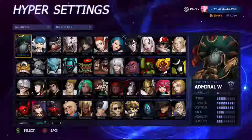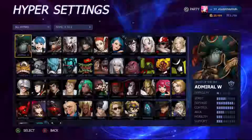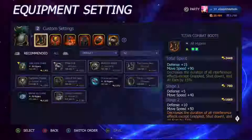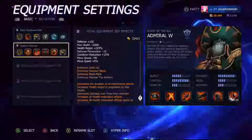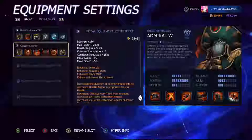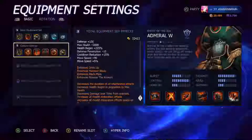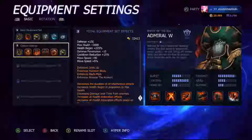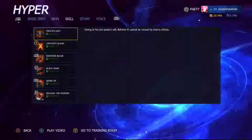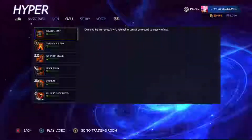The first character we're going to go through is Admiral W, and we're going alphabetical order. Admiral W is basically a tank — he has high defense and control. He's one of the tankier characters, though probably one of the least tanky among all the tanks. His ability 'Drink Up' is probably his best one. Let me talk about his kit real quick.